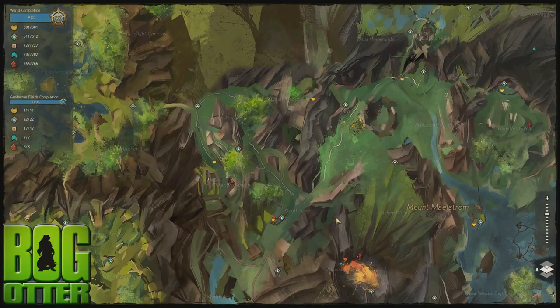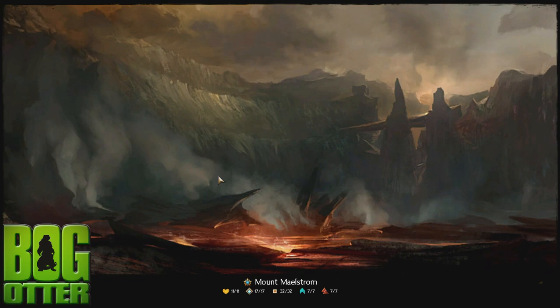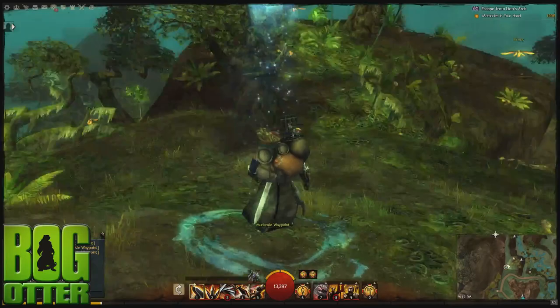So, April feature pack — this is coming out on Tuesday. We're going to walk you through just the really high-level features. John's going to start by talking about traits. Big changes coming to traits. We've got a new trait in every single trait line — a new Grandmaster.